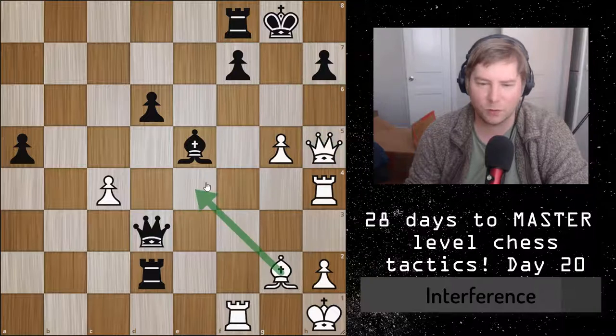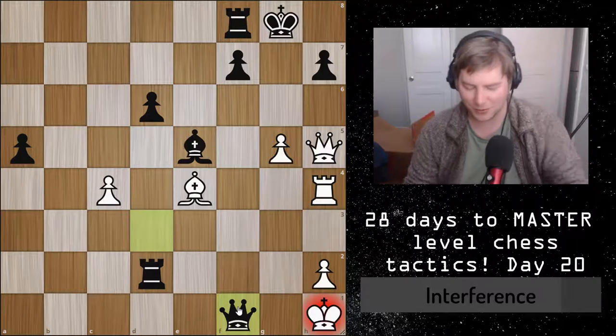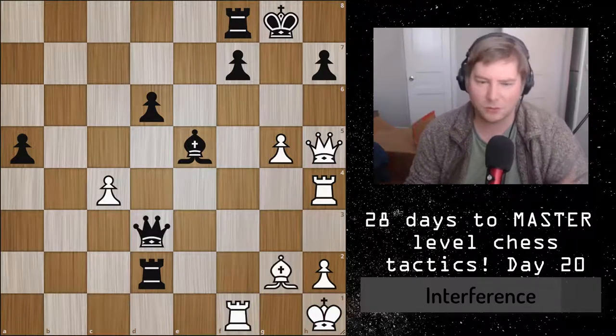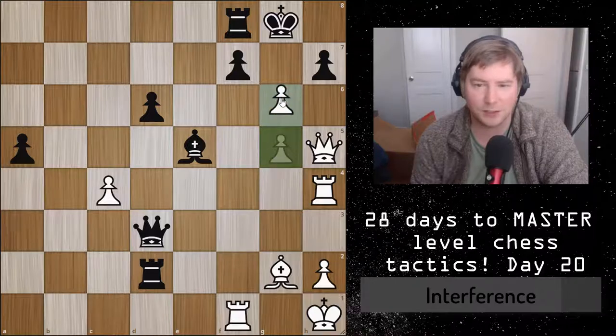Bishop to e4 doesn't work because the queen would just take the rook and get a quick mate — you think you're going to have a mate next move, but then he takes your rook because you just gave away the defender of it. Sometimes it's hard when a square is controlled by multiple pieces and pawns, but that's actually what you need to look at. In this position the interference tactic is g6.